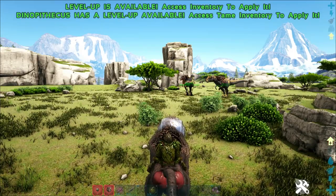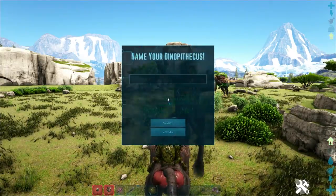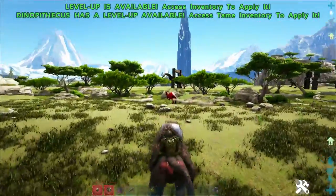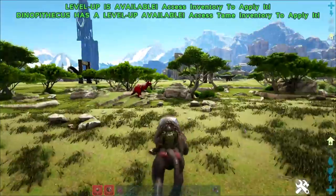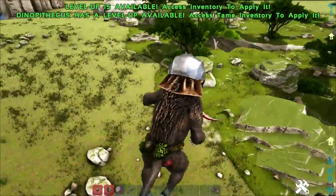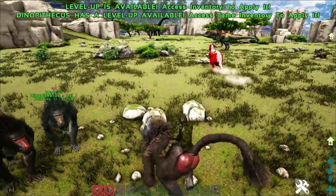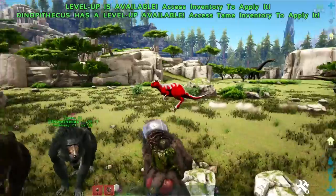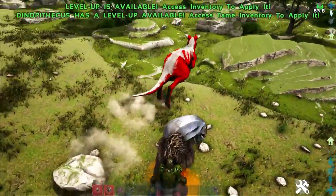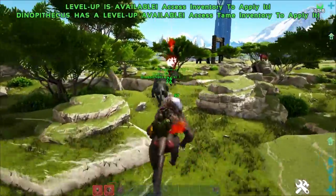Dinopithecuses also get a pack buff, which allows them to use the battle cry ability. This causes all monkeys — not the alpha — to attack whatever target is selected. You can see here targeting a Procoptodon: it gets targeted and attacked by the other monkeys. You can see the battle cry pop up once we got the pack buff, and the monkeys also apply bleed effects on whatever they're attacking. So the Dinopithecus is definitely a worthy contender.